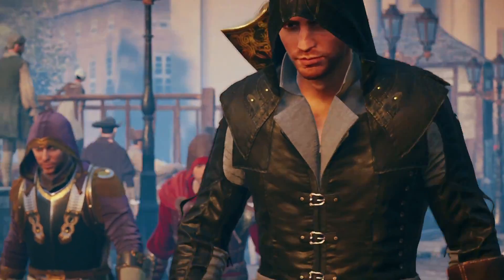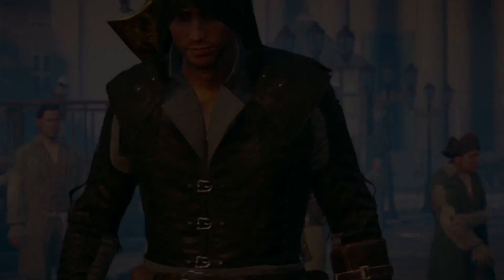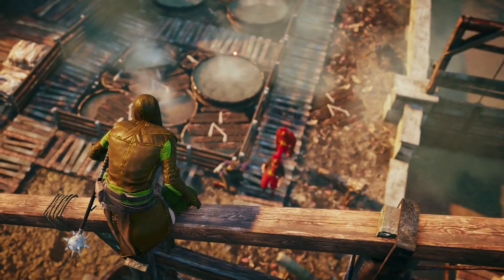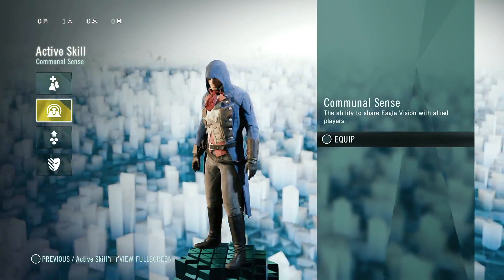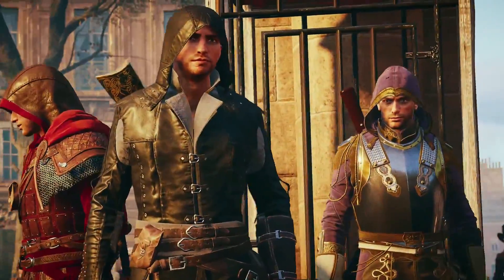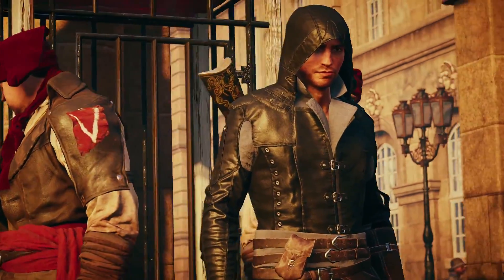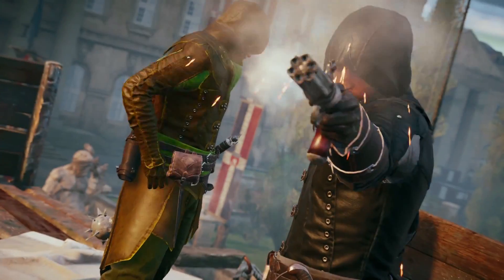Even the best Assassins are stronger together. Join up with your Brotherhood for 2-4 player co-op. Each Assassin playing a complementary part of the team, thanks to deep customization. New skills allow each player to specialize and share their advantages with other players. Communal Sense shares Eagle Vision. Disguise lets a player disguise himself and all his teammates to look like citizens of Paris. Group healing shares healer powers. And Assassin's Cache lets teams stock and share bombs.